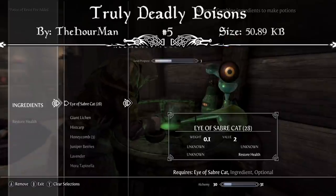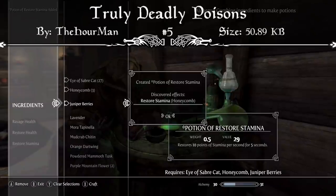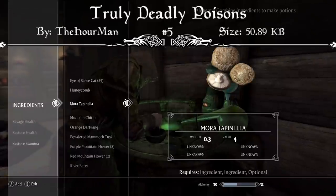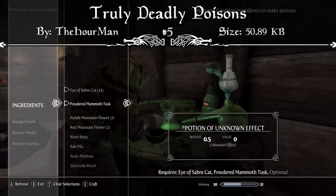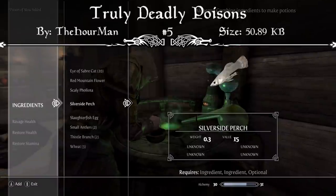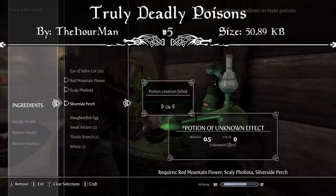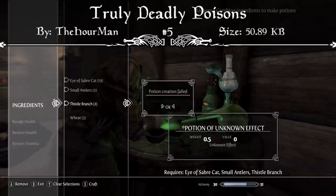Now you'll have to be really careful because the enemies that use these poisons are actually very dangerous. You can't just run straight up to a Frostbite spider, get hit, win the battle, and laugh off the poison. You'll actually have to use your Cure Poison potions and have a little more strategy — and that's why it comes in at our number 5 spot. I'd recommend downloading the Truly Deadly Poisons mod.